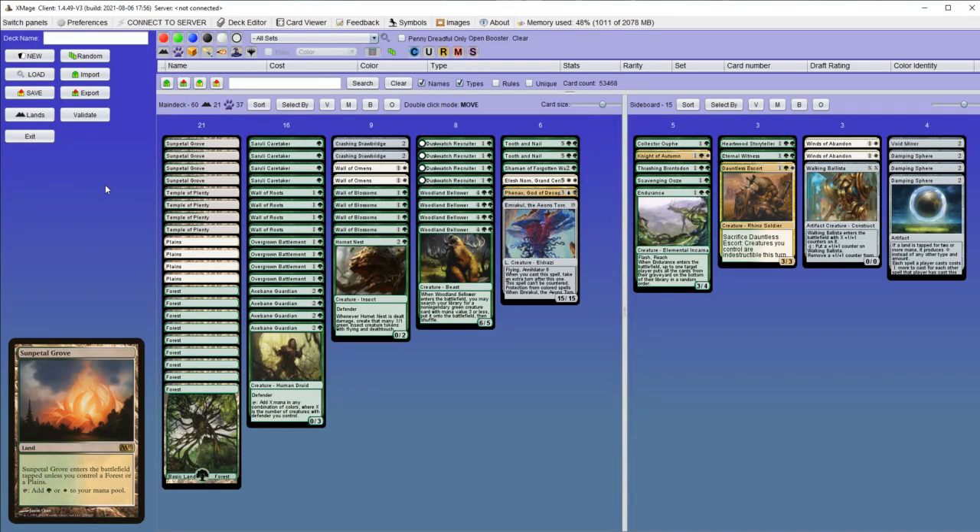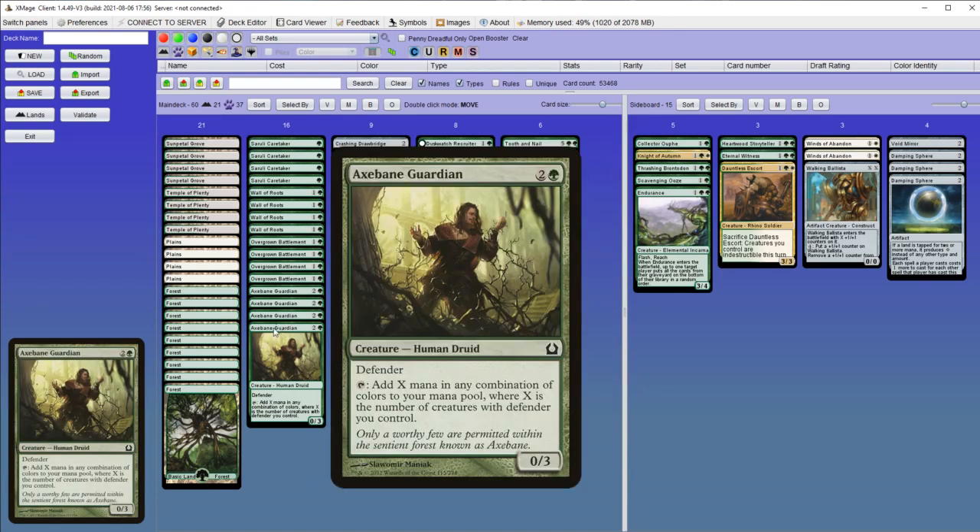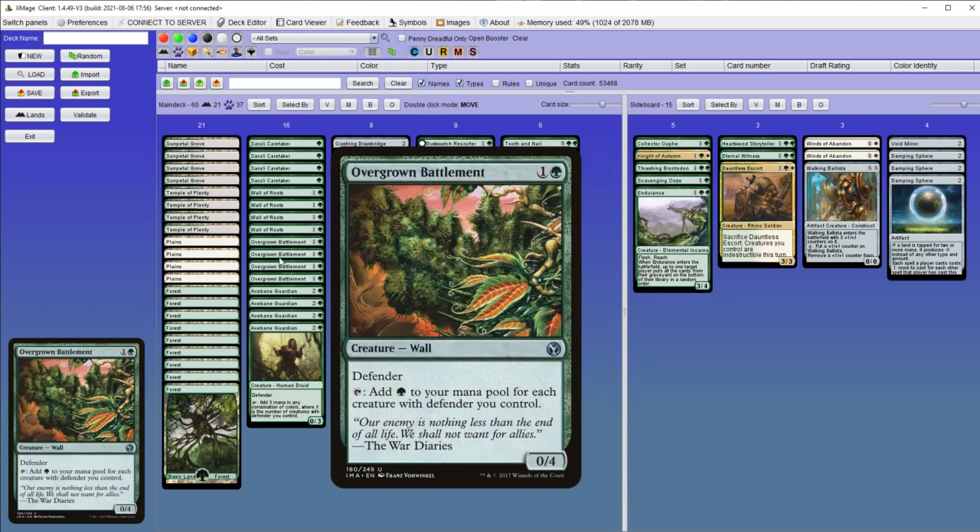In this video I'm going to show you another take on Tooth and Nail. This one is about walls — mainly X-Bane Guardian and Overgrown Battlement, which both can tap for 1 mana for each defender you control.